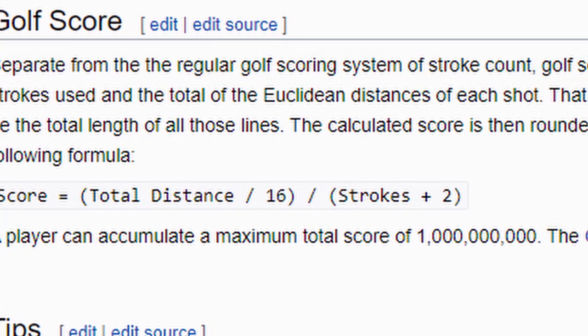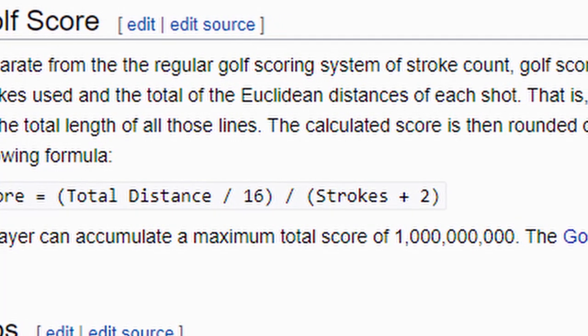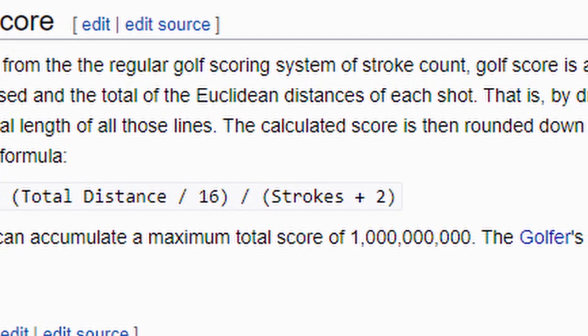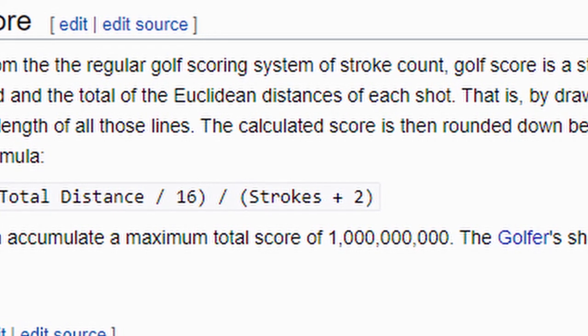Golf score in Terraria is found by taking the total distance of a shot, dividing it by 16, then taking that number and dividing it by the amount of strokes it took, plus 2.